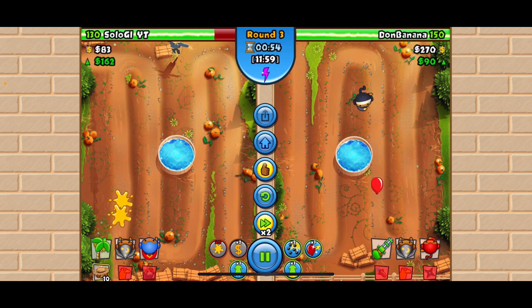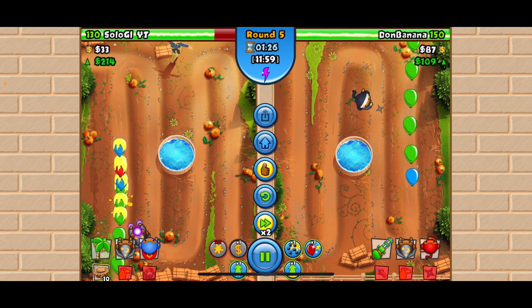Basically, just eco the whole time until the point when the glue breaks. Then you gotta place something like the wizard — you can see I placed it right there at zero-zero.